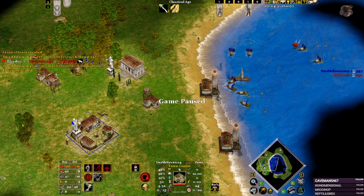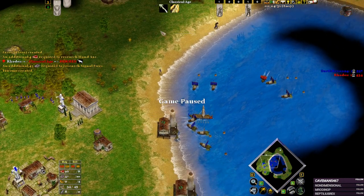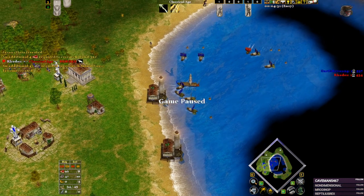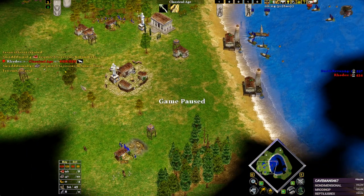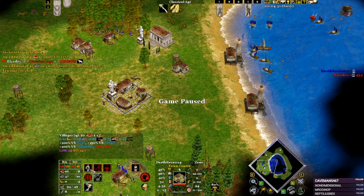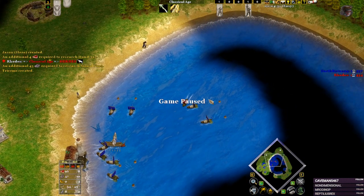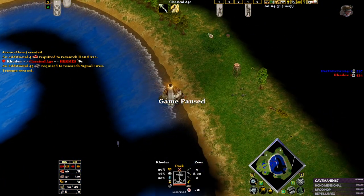Before 4:30, I will have my Odysseus out, both my heroes, my Minotaur, and I have Bolt — this is huge for Zeus. Having Bolt on this map is huge because you can Bolt something either in the water or on land. And you have produced two triremes, all this at 4:30. This will continuously go on, and you will have constant food for your villagers.